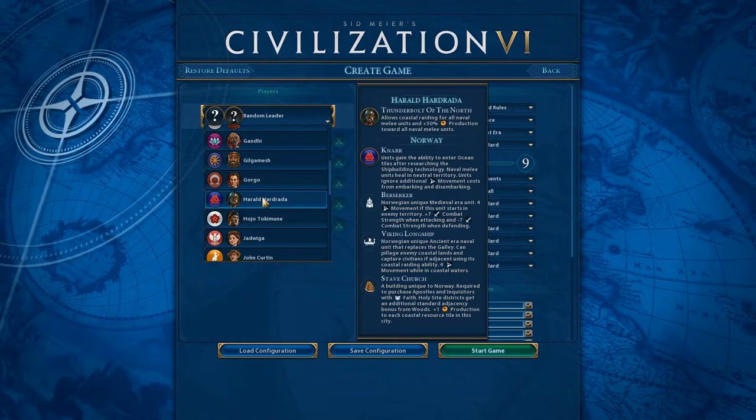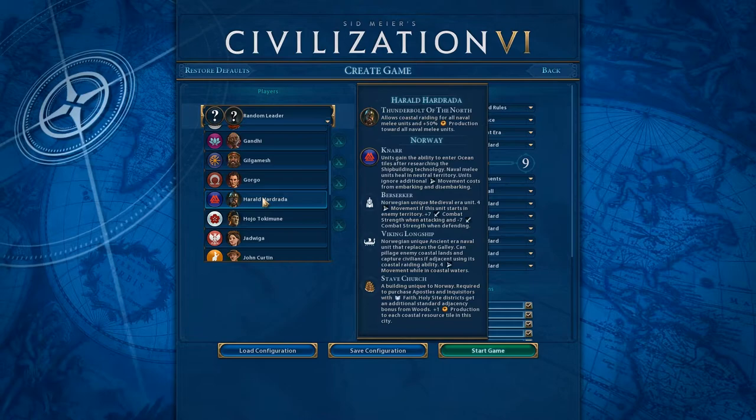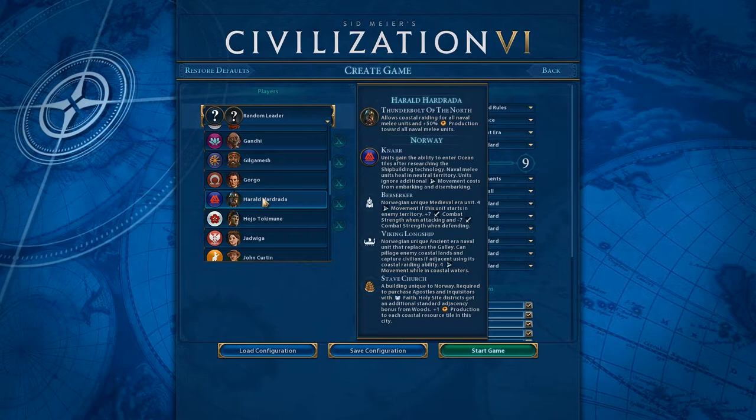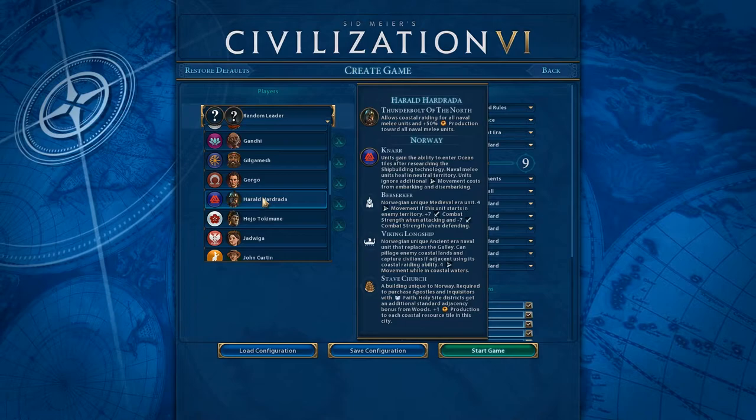So we might do a sort of island hopping campaign, try to push things in our favor and go for a domination victory as Norway. They also get the Berserker, which is a Norwegian unique medieval era unit. It has four movement if it starts in enemy territory, plus 7 combat strength when attacking, and minus 7 combat strength when defending.